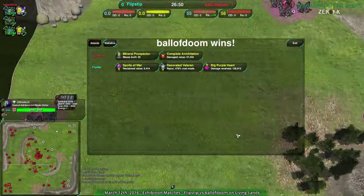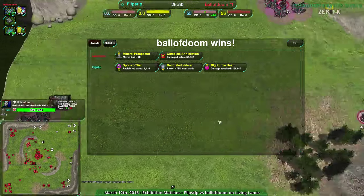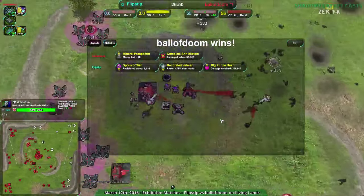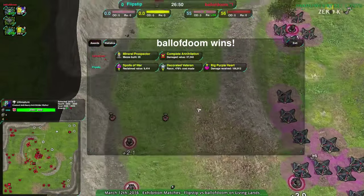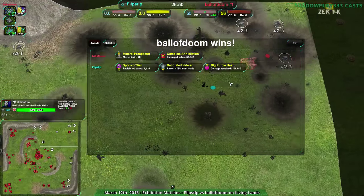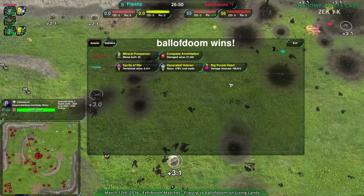Like maybe flipstep could have sent some fleas around the side — they'd have taken out those two metal extractors, actually they totally would have taken out the main base. Fleas totally would have taken out the main base. Ball of doom probably wouldn't have responded in time. With that much economy destroyed flipstep would at least have economy parity and could push forward: if I'm even on economy and I get value in combat then I'm good.